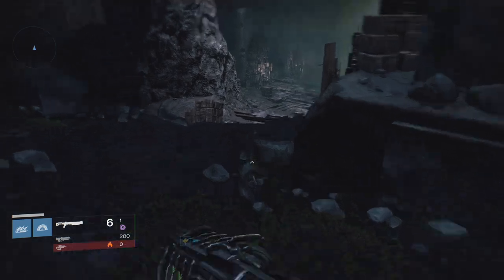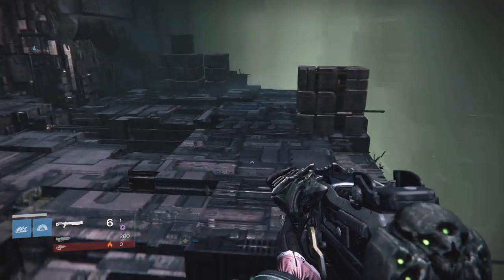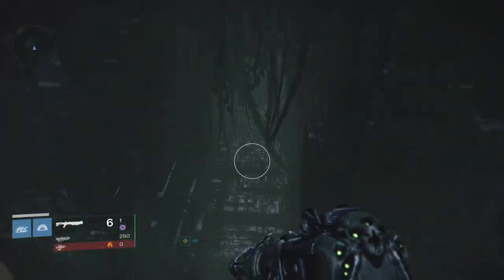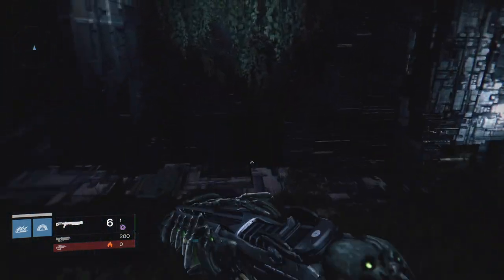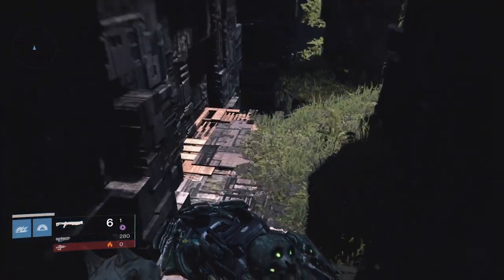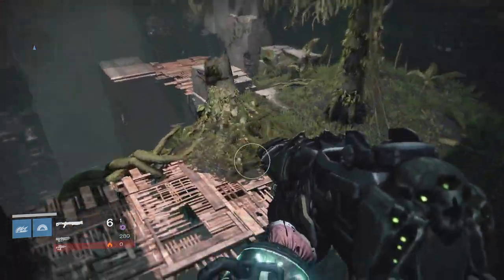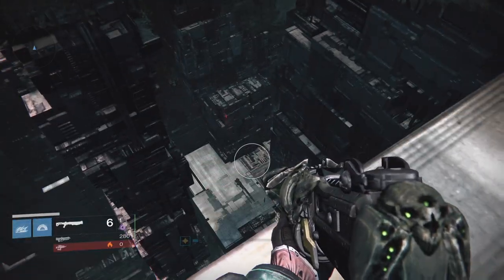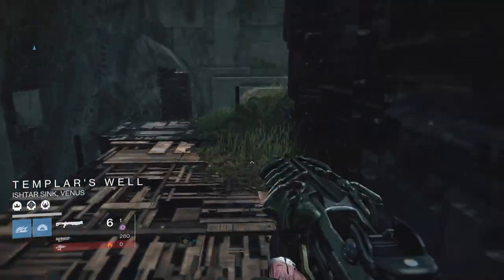To get to it, all you have to do is go down into the Vault of Glass like you're going to the Templar well, but instead of taking a left, you're gonna wanna jump off this ledge, kinda float down, and go to this little secret hidden path. 'Secret' is a strong term for something we've known about for two years, but it certainly is hidden. Once you go down here, simply follow the path. It's a lot of jumping, but it's not too hard to figure out, and at the end of the path is going to be an exotic chest.